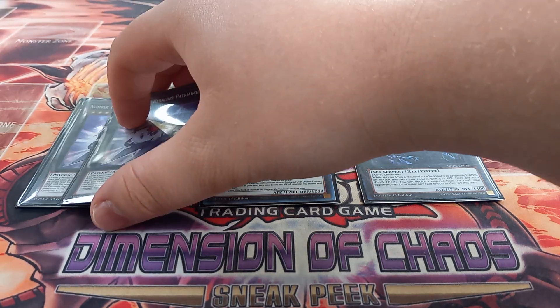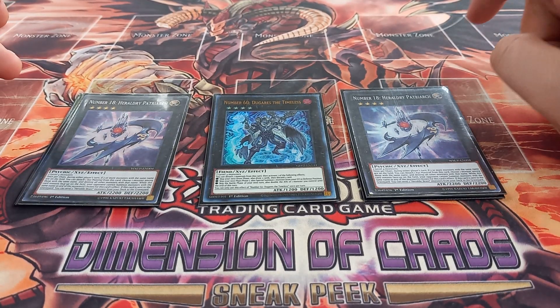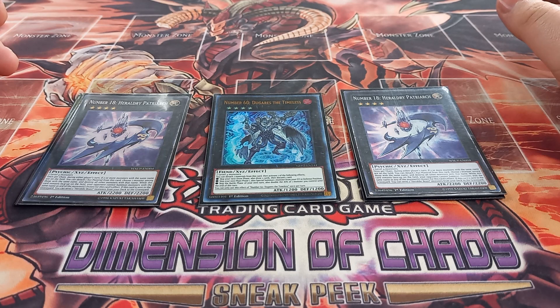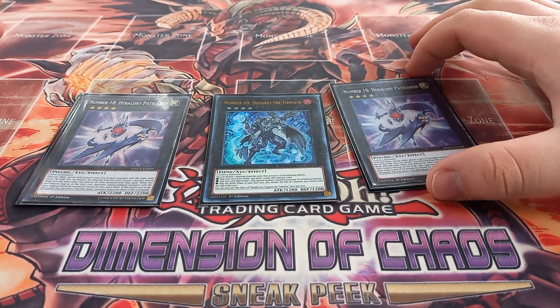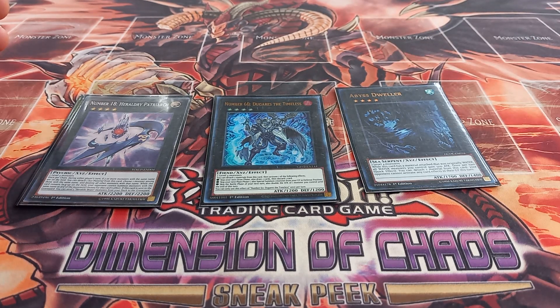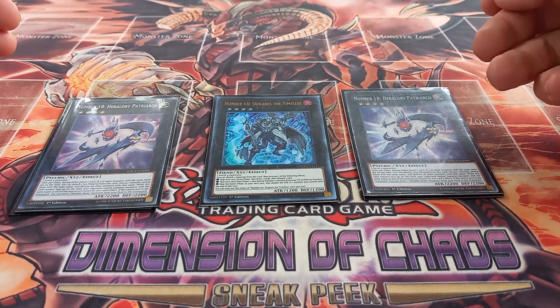Next, I play two copies of Number 18 Heraldry Patriarch. Heraldry Patriarch has the effect that once per chain, if two or more monsters with the same name are on the field, you can detach material from it to choose one monster among those with the same name and destroy all other monsters with that name. The main reason you play this card is for its graveyard effect: while this card remains on the field, your opponent cannot special summon monsters with the same name as any chosen monster, and if this card is sent to the graveyard you can send two Heraldic Beast monsters from your deck to the graveyard — typically Leo and Twin-Headed Eagle.